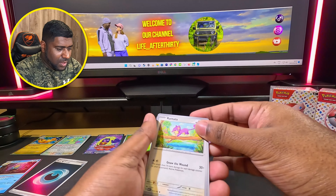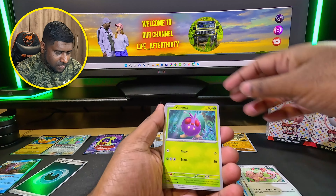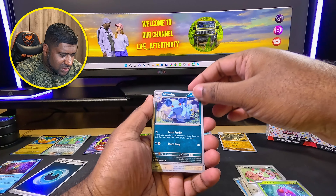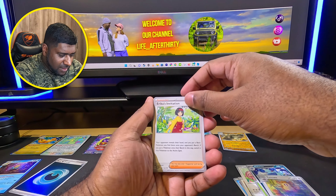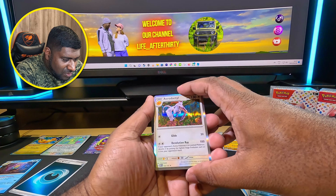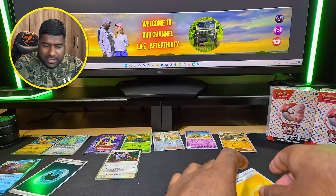Pack four: Rattata, Squirtle, Lickitung, Venonat. Nidorino - this used to be poison type back then and now it's dark. Raticate, Erica's Invitation, Zubat, Grimer, and an Aerodactyl. Oh this looks very nice, really not bad for the binder collection.